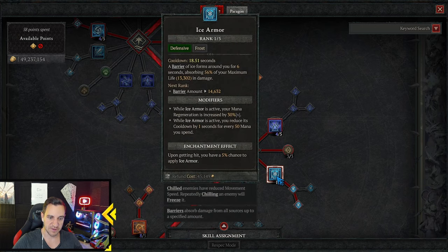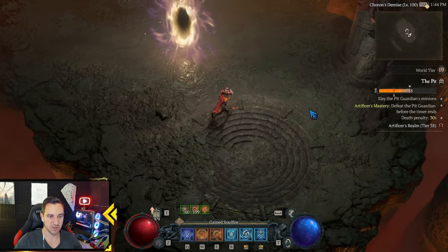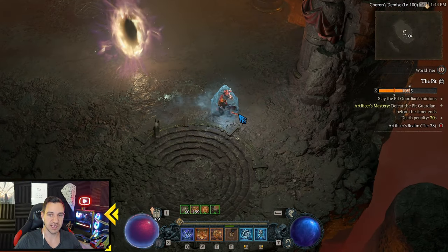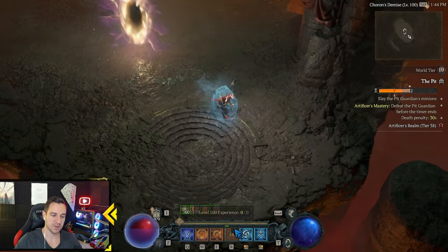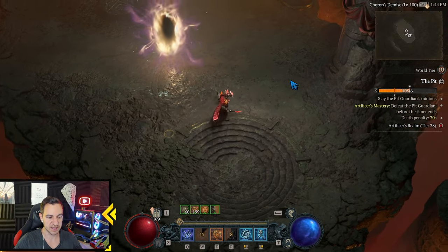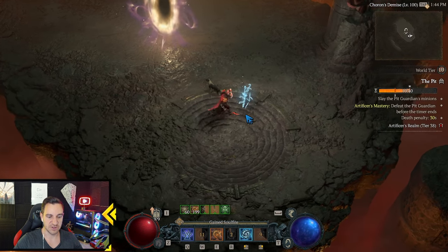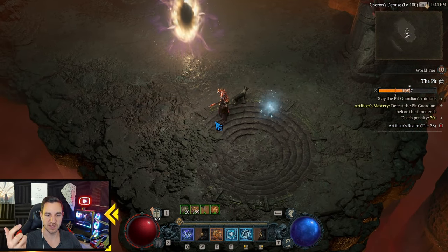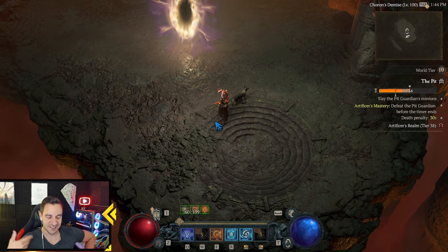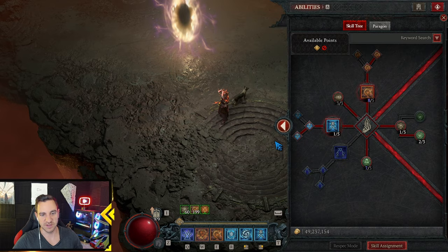For defensive skills, we have one point in ice armor, and we want the Shimmering Ice Armor because that gives us reduced cooldown. You want all your barriers active all the time. What you do is cast ice armor, then attack with frozen orb — you'll see it's over quickly — then do your flame shield, which is usually over even faster, but you still have barrier. Then cast ice blades which gives you barrier again through a passive. Usually when that runs out, you have ice armor again, and if you land hits you gain them back faster. Cycle these barriers constantly.